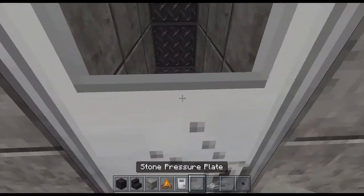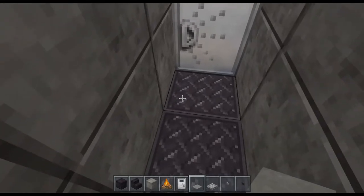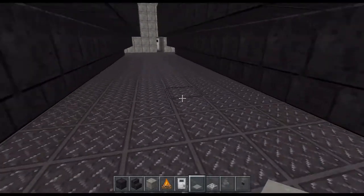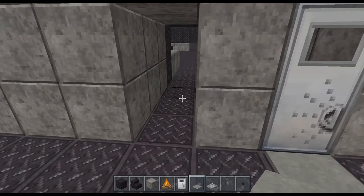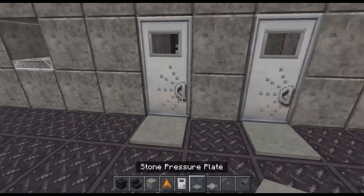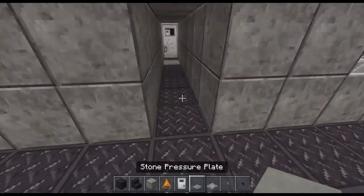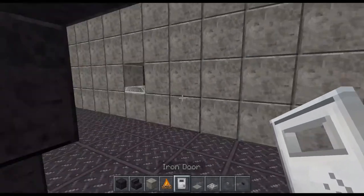Don't forget your doors — even in the pump room if you want. Put your pressure plate inside as well so you can get out. Then do the door for the connecting boiler room as well. Just get these little details out of the way — and that's all the doors dealt with.